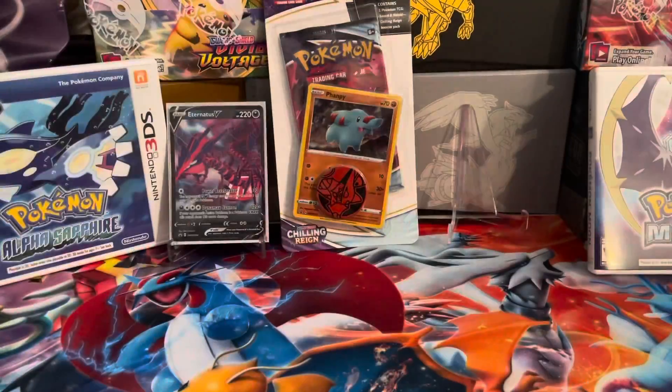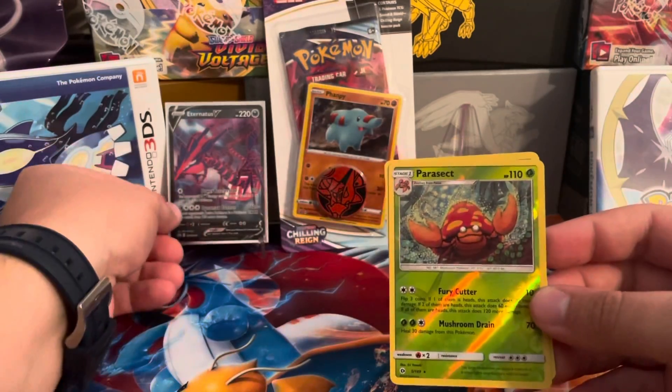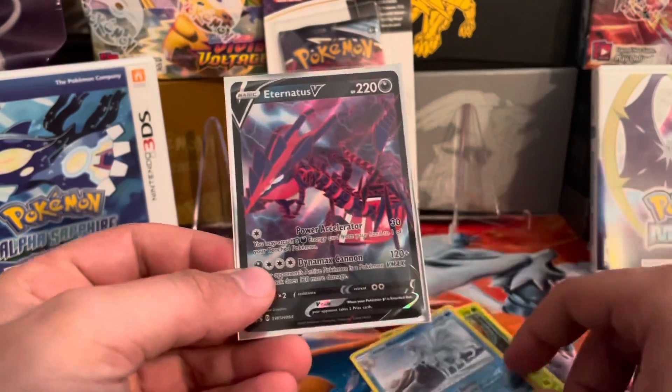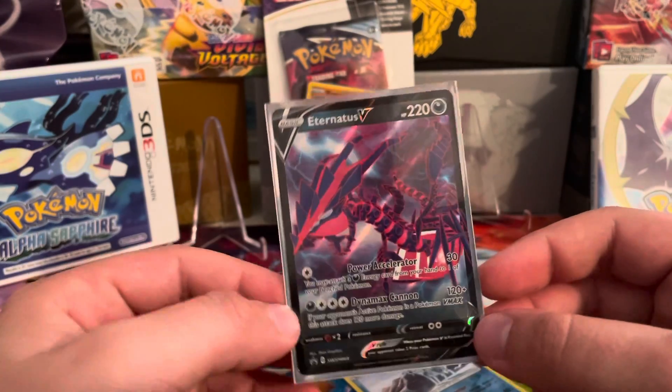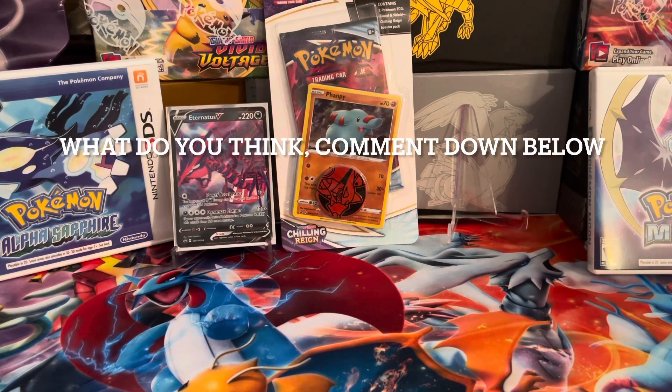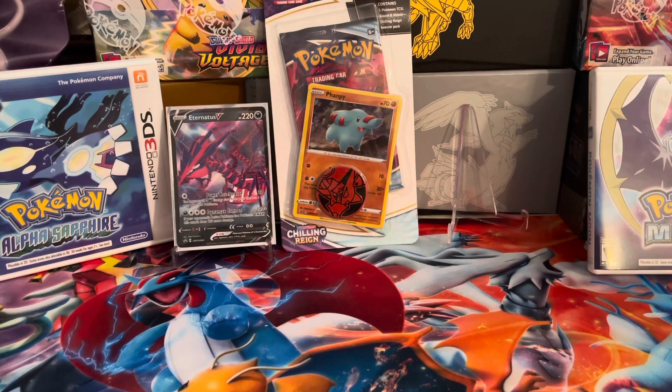So let's recap. Out of this tin, the only things worth mentioning were the Parasect Reverse Rare, the Alolan Ninetales Reverse Rare, and of course the Eternatus V that came with the tin. I've had terrible luck buying tins from my local comic shop and card shop. I have a theory that they might be resealing them, though I doubt that's the case — I've just never pulled anything from their tins. I really hope it's just my bad luck toward tins, because I do like their place a lot.